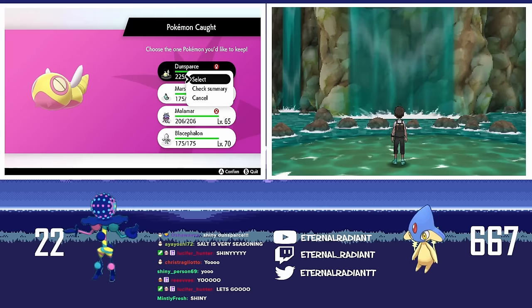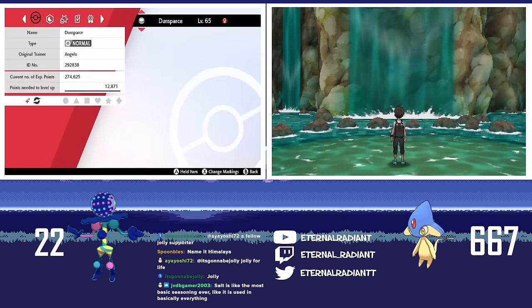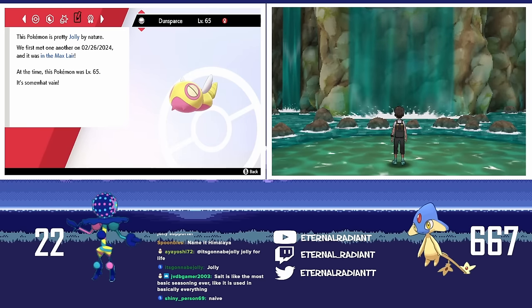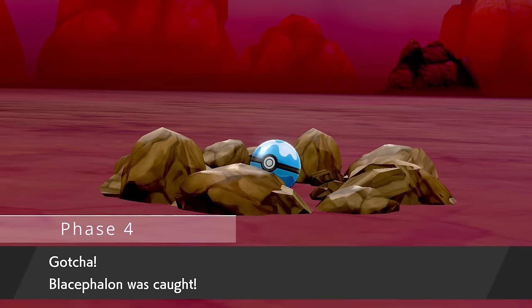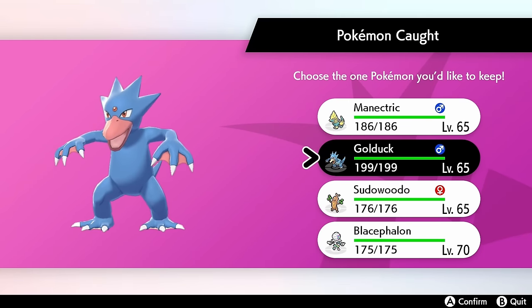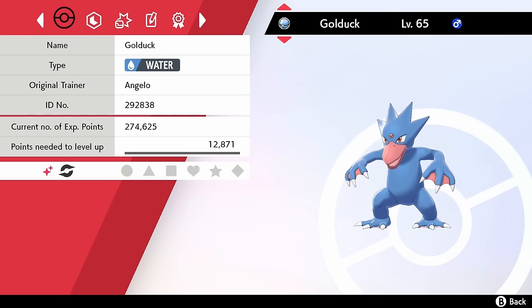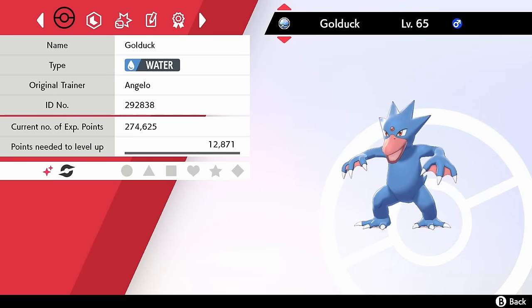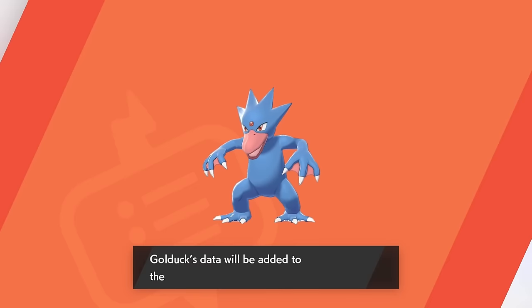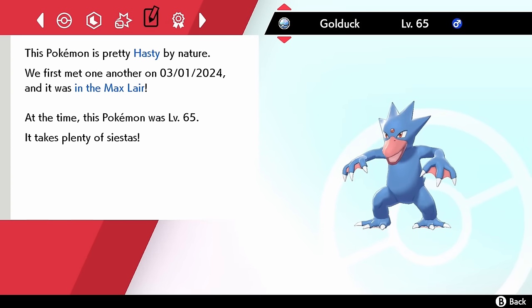I'm guessing Jolly for Dunsparce — it is Jolly! W nature guess! Further into the Dynamax Adventures — oh, that's a Shiny Golduck! At Dynamax Adventure number 45. The only thing that sucks is that I lose the path when I take a shiny that's not Blacephalon. That is a new Dex entry — that's surprising. I'm gonna guess Jolly — it's Hasty. We got a Hasty Shiny Golduck. I've phased a lot this hunt, so hopefully we get Blacephalon soon.